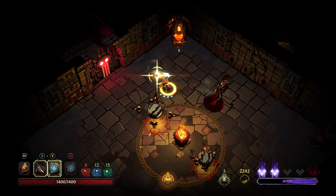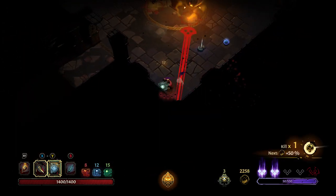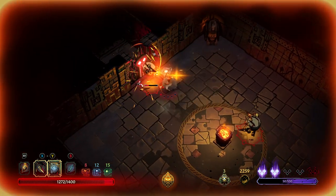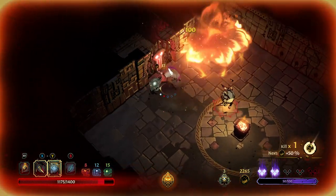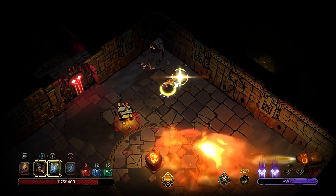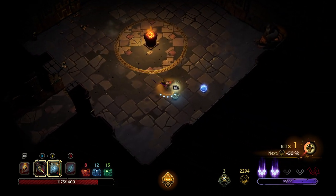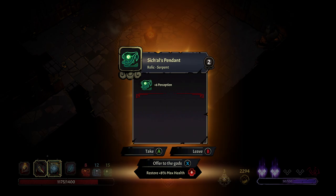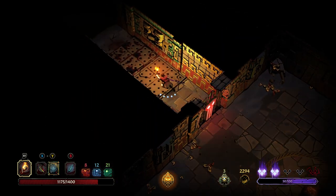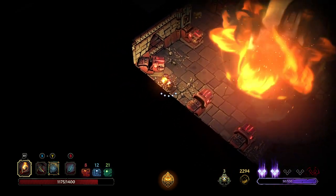This room sucks. Ran out of stamina — that's not my favorite. Six perception — too good not to take. Can't blow up that door for even more gold. Running with the spear was the wrong thing to do. Let's just hide in a corner for a second.